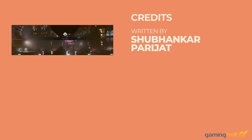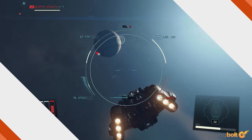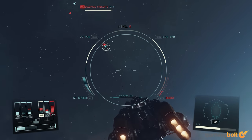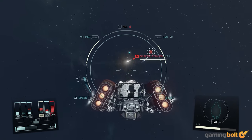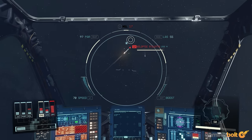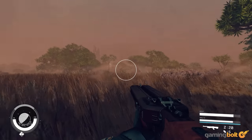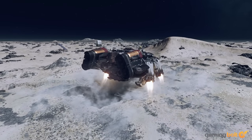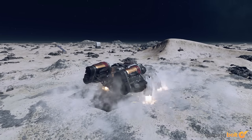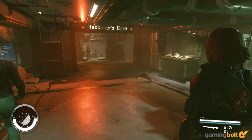Starfield's massive open world has a lot going on, with vast numbers of systems and mechanics constantly working together in the background, which in typical Bethesda Game Studios fashion allows for an excellent sandbox playground that emphasizes freedom above all else. From exploring uncharted planets and surveying alien flora and fauna to building outposts and more, there are numerous sandbox activities to dive into that let you have fun at your own pace, beyond the frameworks of the game's plethora of handcrafted content.